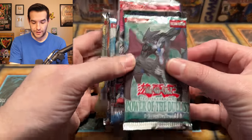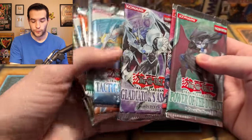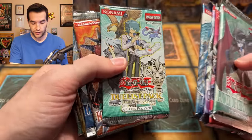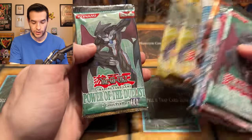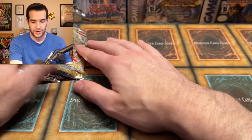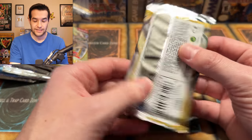Then we have our packs, which contain Power of the Duelist — that's unlimited — a Duelist Pack Jaden Yuki, Gladiator Assault First Edition, something like that, Tactical Evolution. We're going to get a ghost. We have Jesse Anderson, Force of the Breaker First Edition, another Tactical Evolution, Cyber Dark Impact, Cyber Dark Impact, Power of the Duelist Unlimited. Power of the Duelist is the only unlimited. Let's start with Cyber Dark Impact because it's the least exciting unless this is a hobby pack.